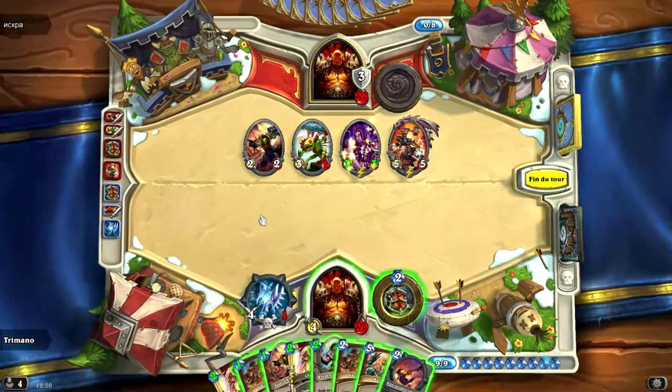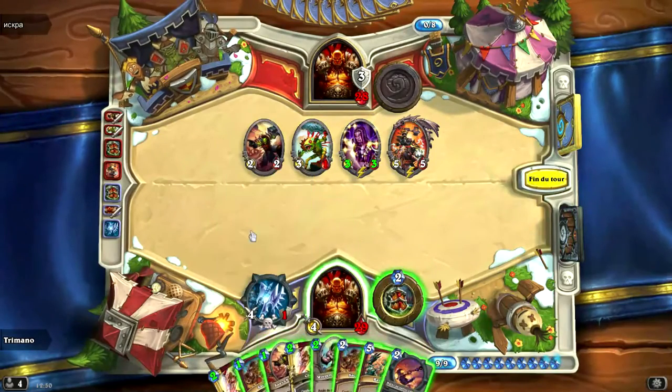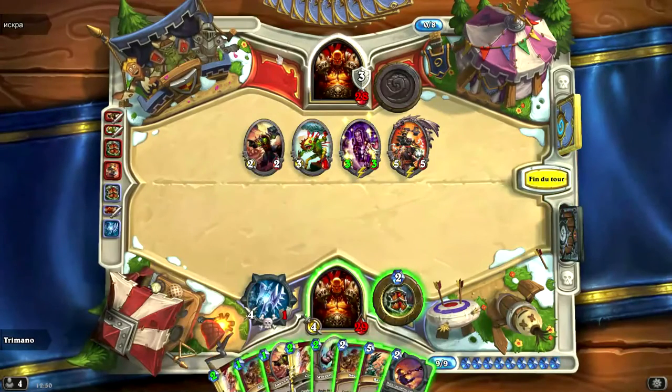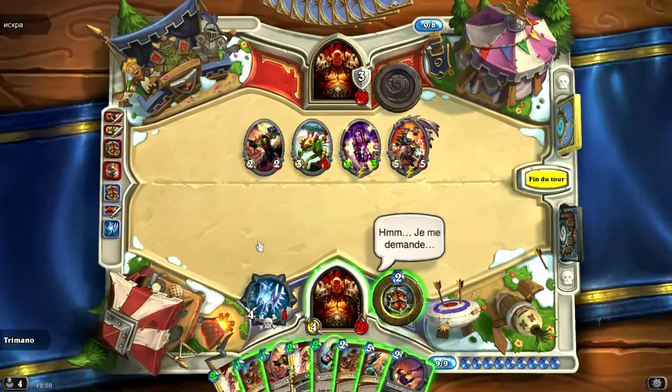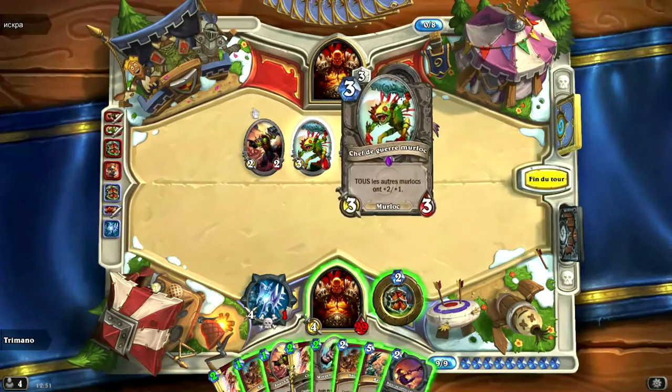Alors, on va recompter par rapport au mana. Donc 2, 3, 4, 5, 6, 7, 8, 9, 10. Bon, on n'a pas de chance, il manque un point de mana. Du coup, nous n'avons pas encore le létal.